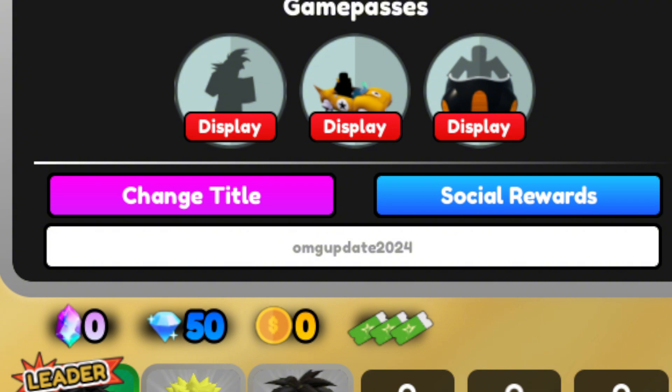The next code is 'anime card battle' — there are no requirements for this one. Same with the next code, 'blam spot 500k', which is a unit release code that will give you a free unit in the game.